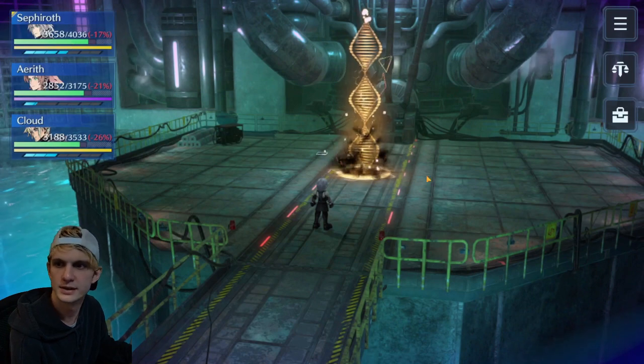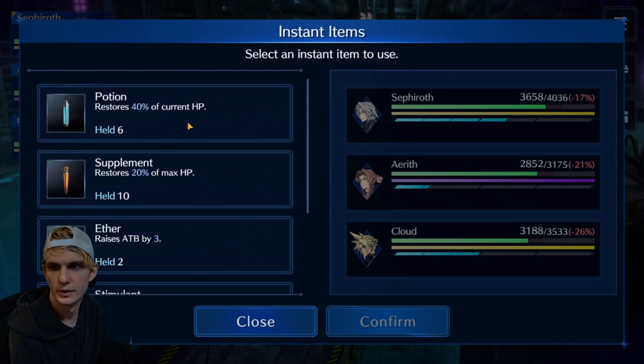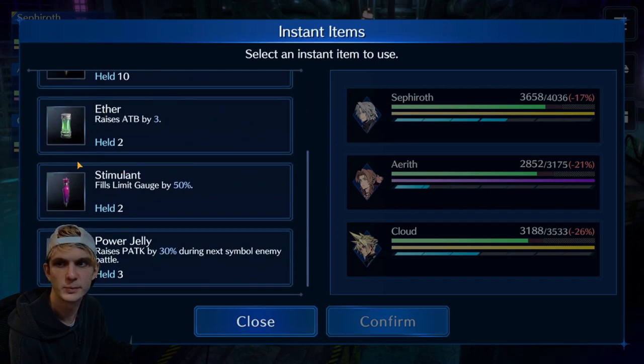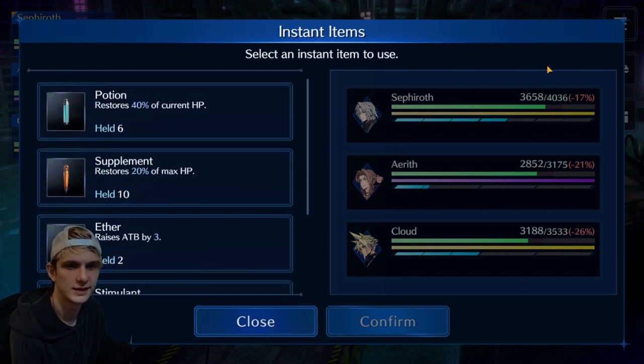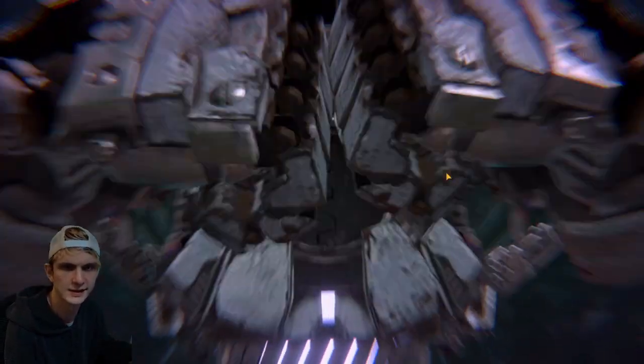I'm going to go in this and just limit break everybody. I'm not going to use any items, but by this point you should have all these items. Keep in mind the less items used the better. Sometimes you'll get light ethers and super ethers that raise your ATB gauge by six or seven — use those instead of regular ethers. Or if you have one tent, it's so much better to use one tent to heal all three people than it is to use three potions or six items. So the less items the better.